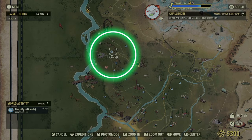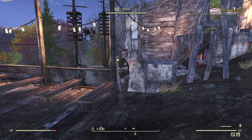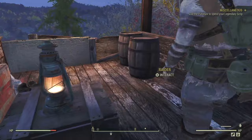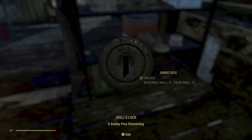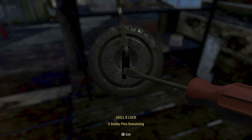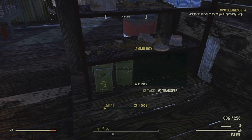Next stop: the Coop. The Coop is a raider camp, and depending on how you've been treating raiders, you might find them to be friendly or not. In my case, they're friendly, so I can just wander through their camp and steal all their stuff. Two ammo boxes here, and another explosives crate.